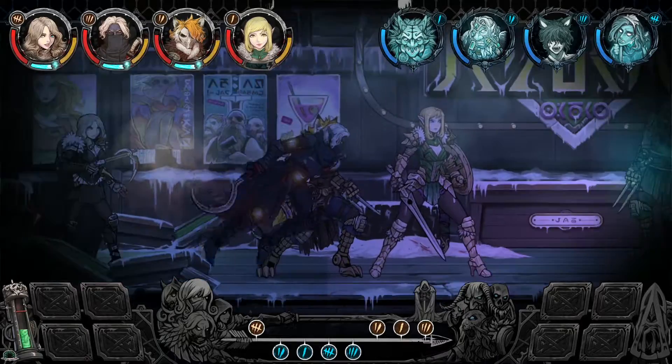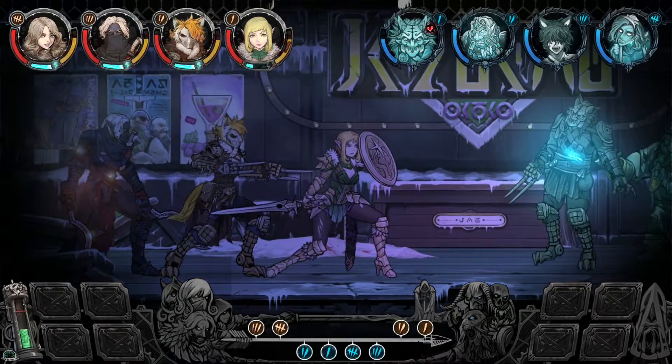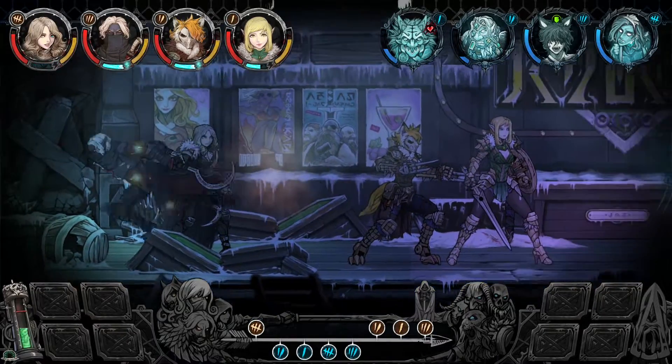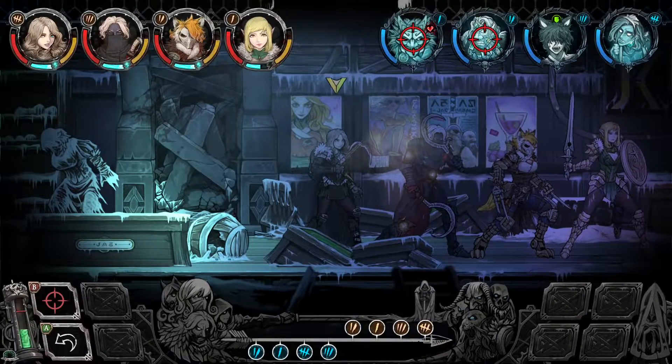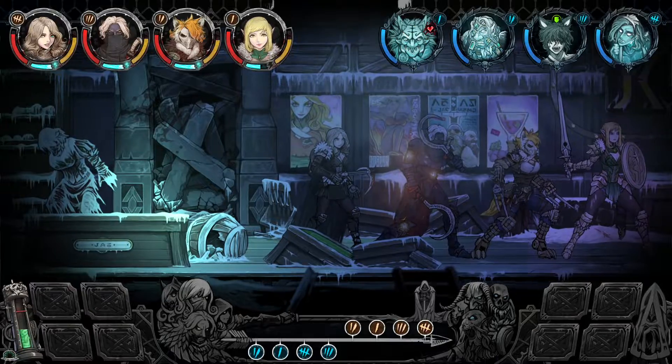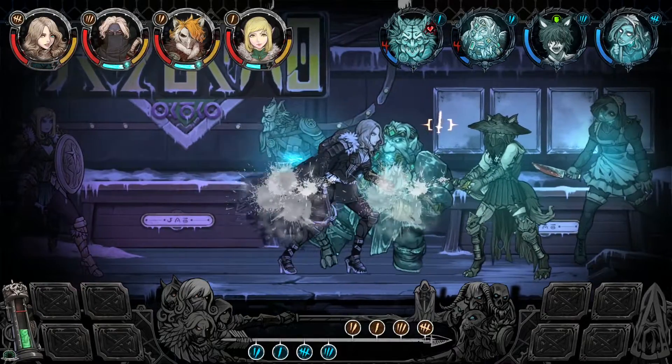A standard attack dependent on the class, defend, pass, flee, and a special flourish attack once the flourish meter is filled up through critical attacks, blocking, or automatically after each turn.